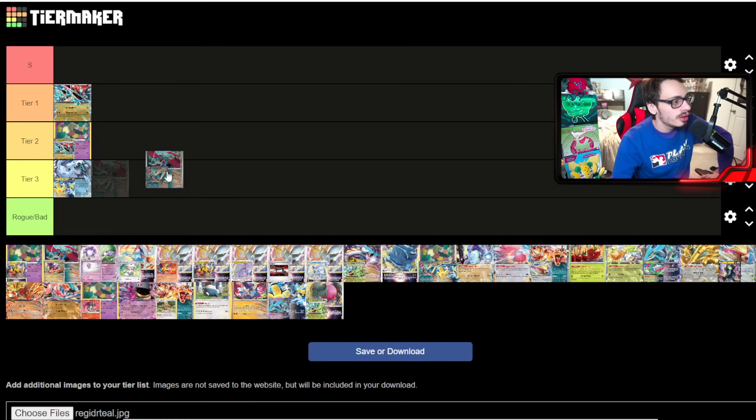Roaring Moon Dunsparce is another deck that's fallen off quite a bit. The Raging Bolt matchup is shaky because you can Frenzy Gouge their Bolts, but they respond by killing you with Sandy Shocks. The deck doesn't play enough ancient Pokémon to reliably one-shot Raging Bolt quickly enough. The Dragapult matchup also feels awkward — they can abuse Counter Catcher, gust your Roaring Moon onto the bench, and take a three-prize turn with Phantom Dive. Dunsparce is no longer as good because Dragapult can kill them easily.